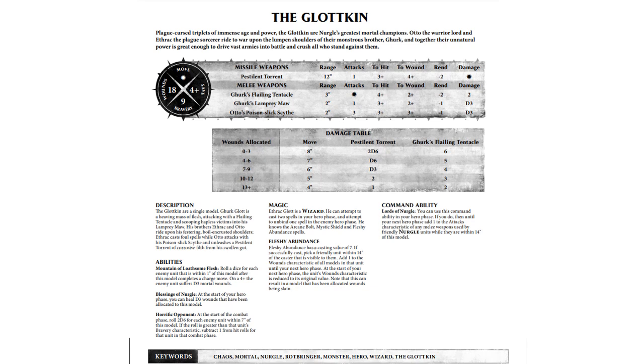That wound count of 18 starts to become a little bit less important when you take into account the fact that you don't want him in combat — he's going to be more of a support piece in your army. He's still less durable than a Great Unclean One, and he's unique so he's not going to be able to take any artifacts or command traits that might make him more durable. But there are other things within Nurgle that might produce some healing, and as we'll look down on his abilities, he does have the ability to heal as well.